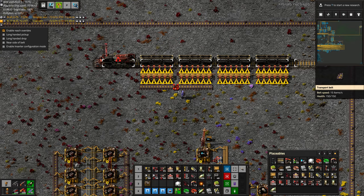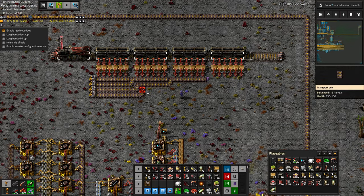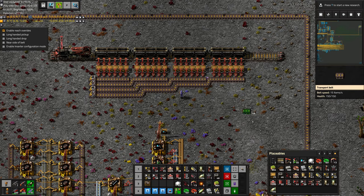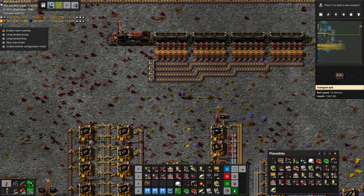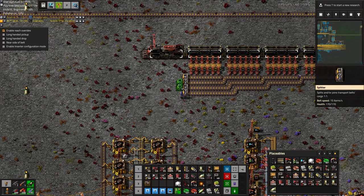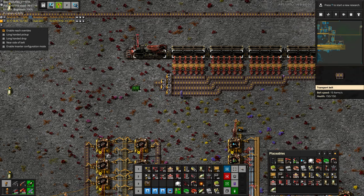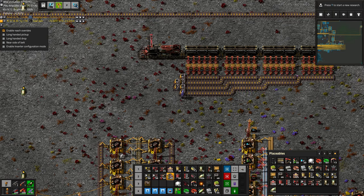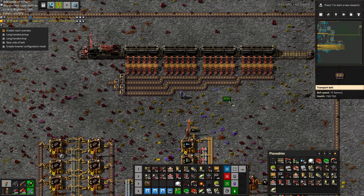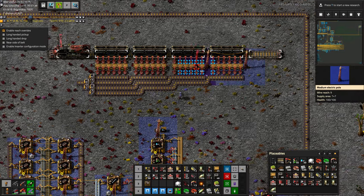But we can make this work — where they come along here and then they all combine into four, and into two, and then into one. Luckily this is all that's required to balance something into one belt from four, assuming all the belts were balanced to begin with.